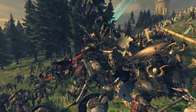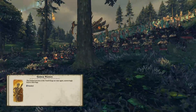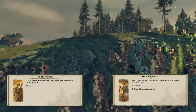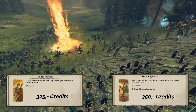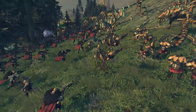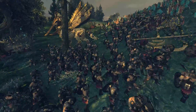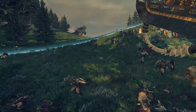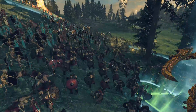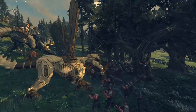The infantry alone on the battlefield is not able to win a game — they always need support from monsters and other units. This is the biggest disadvantage for the Tomb Kings. For example, the low tier units like Skeleton Warriors or Skeleton Spearmen are quite pricey at 350 and 325 credits. Comparing the stats of Skeleton Spearmen to Empire Spearmen, the Empire Spearmen are far better on each point. The Skeleton Warriors are complete garbage; at least the Skeleton Spearmen are somewhat steady.